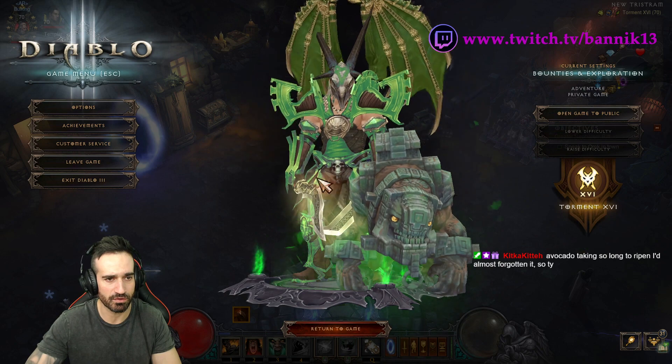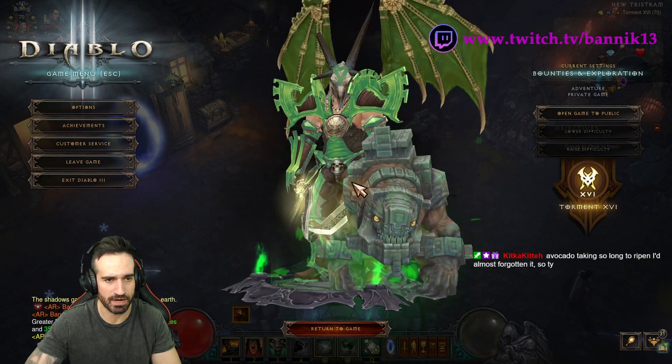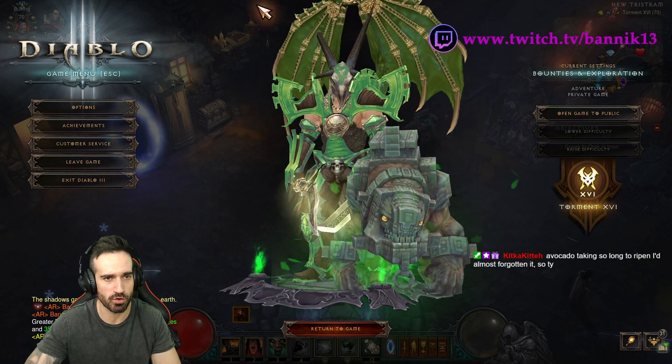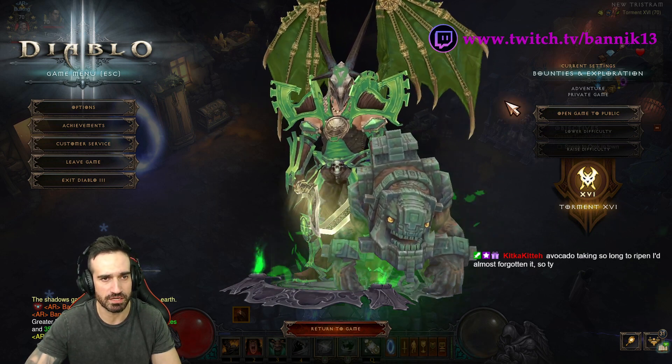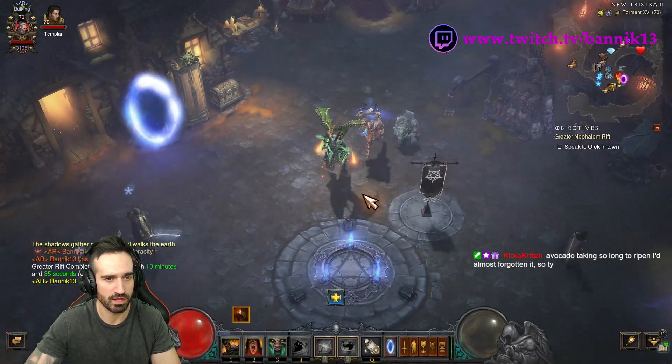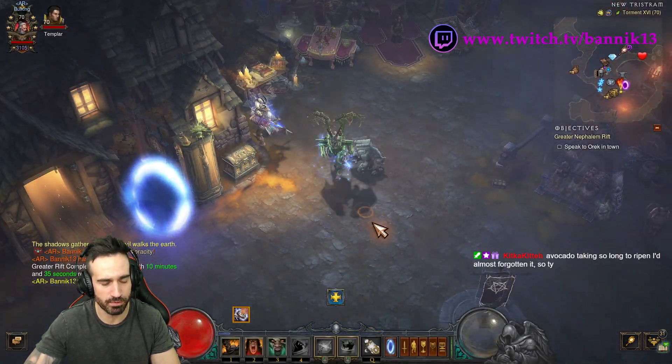Look how awesome this Barbarian looks — a bit green, but absolutely sensational. If you haven't got your wings yet, check out my set dungeon guides — you can get those wings yourself and look this awesome in no time. So the GR pushing build — let's see what it involves.